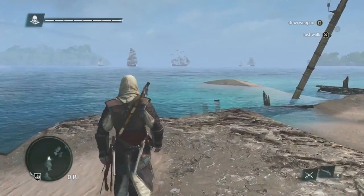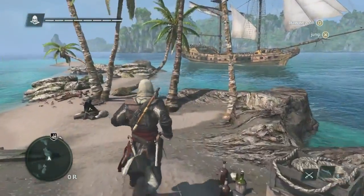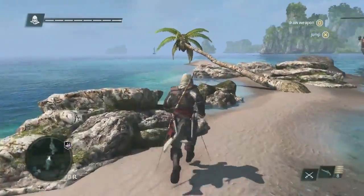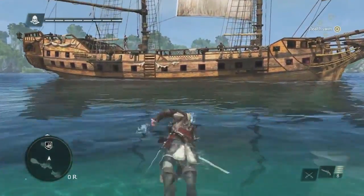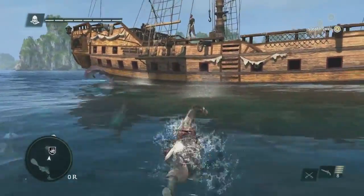Here we're going to take a look at that faction battle. We have a British ship facing off against a Spanish ship. We could jump in and take advantage of this opportunity, allowing each ship to weaken the other and for us to plunder both. But now we're going to make our way back to the Jackdaw. Again, this is the second main character of the game — there's a lot of customization and upgrading to do on the Jackdaw.